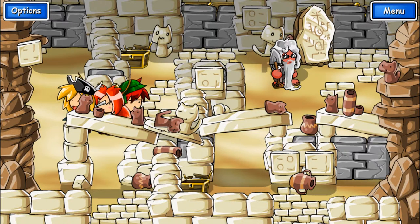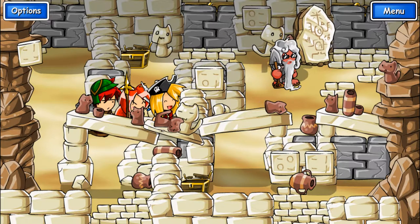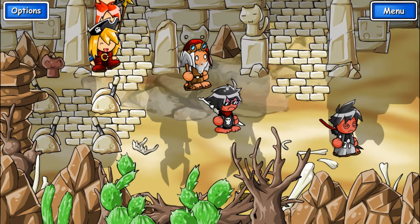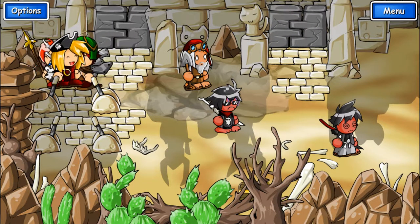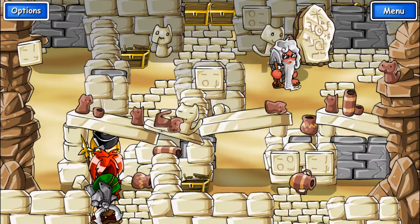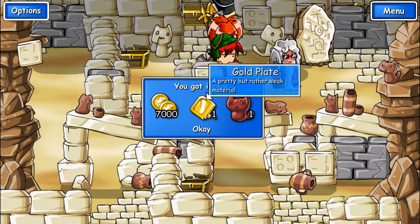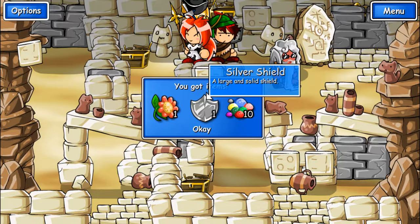These ones up here say different things. Let's try having it so the two on the left hold: sad statue, gold plate, and actual gold. Flower, silver shield, and rainbow gems.